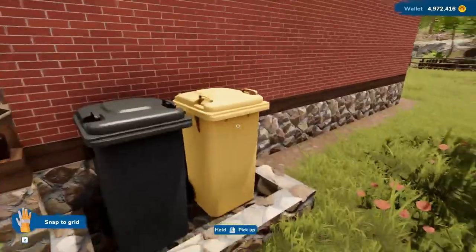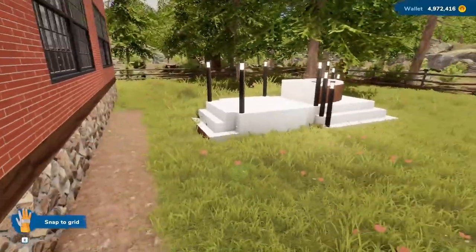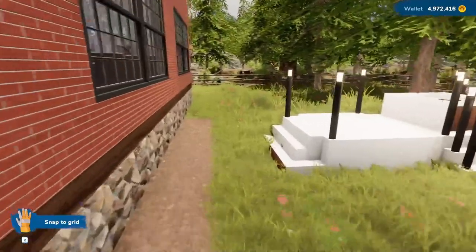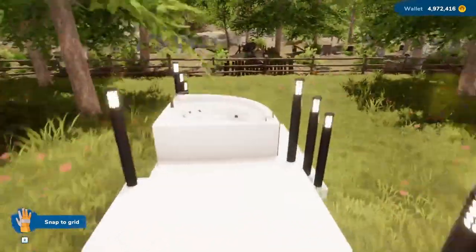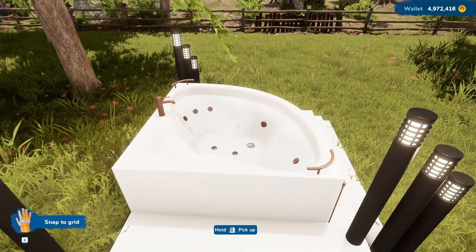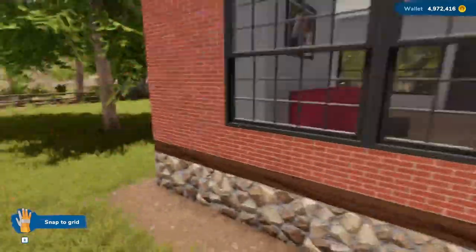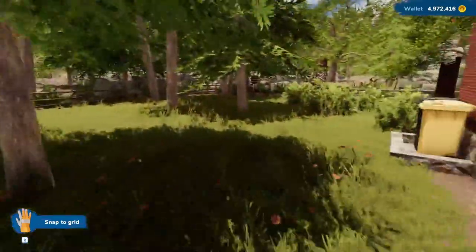I've added a place to put the garbage cans. If we go around the back, I built a platform and on the platform we have a hot tub — because now there are hot tubs in the game, and we've got lots of lights out here.